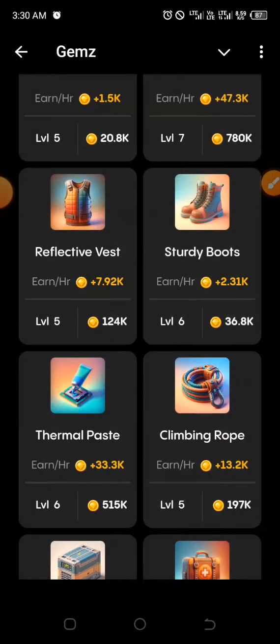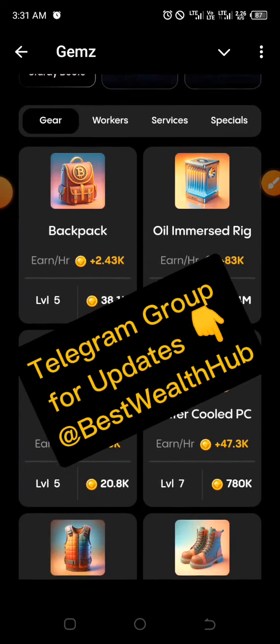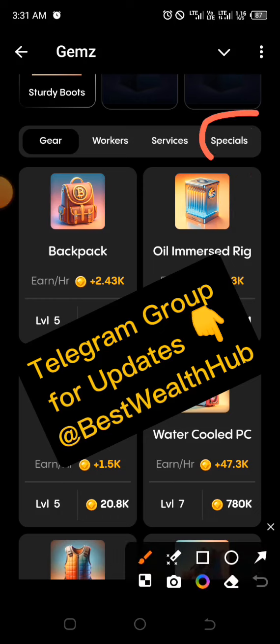Now the next two are all under the Special section. Go to the top and click on Special.